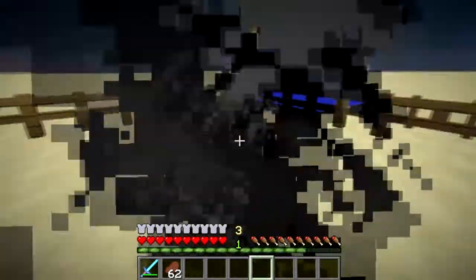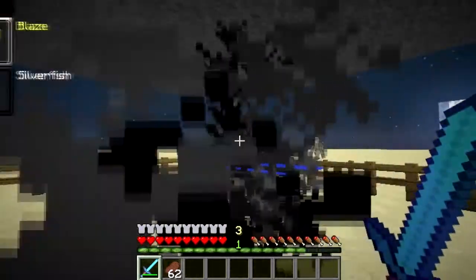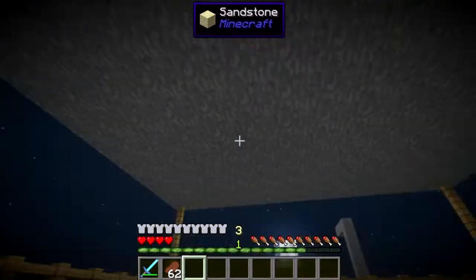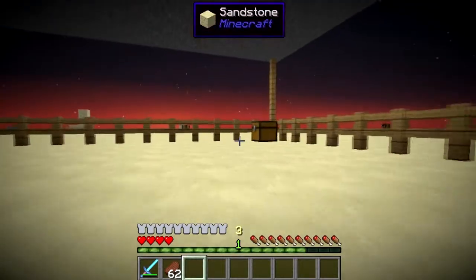Now we move on to the silverfish. If I can attack it — we morph into the silverfish. Nothing really special about the silverfish really. You can slither along and yeah, that's basically it.